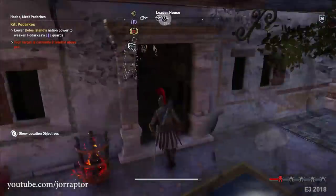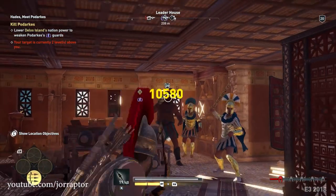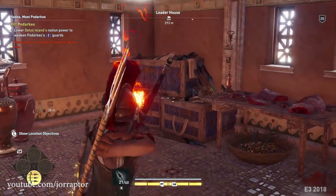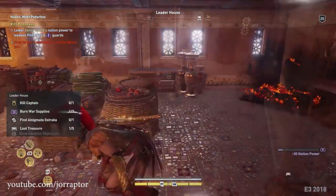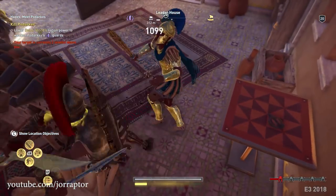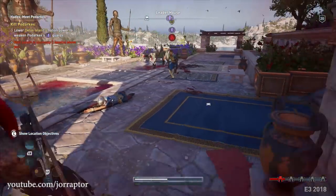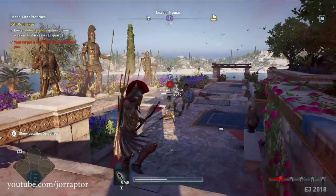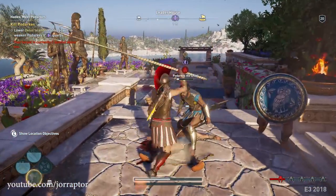After a pretty close fight — the guy had a ton of bodyguards with him as well that I had to kill first — because I already lowered the nation power drastically by killing Athenian soldiers or destroying their resources, these guards dropped pretty fast. Only the boss was still hard to kill; he would roll all the time and would not catch fire from my Hades Bow fire arrows, but the arrows still did a ton of damage. Aiming for the head for some nice crits was really helpful.